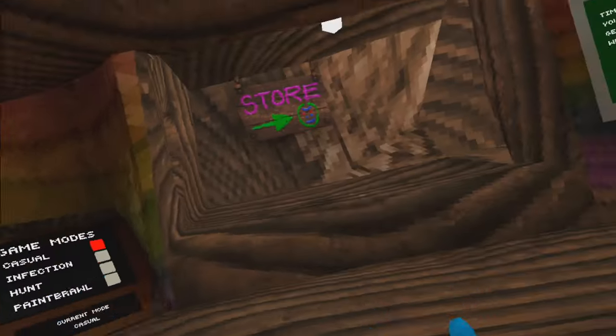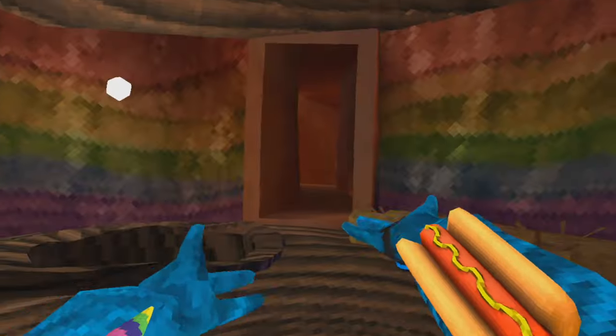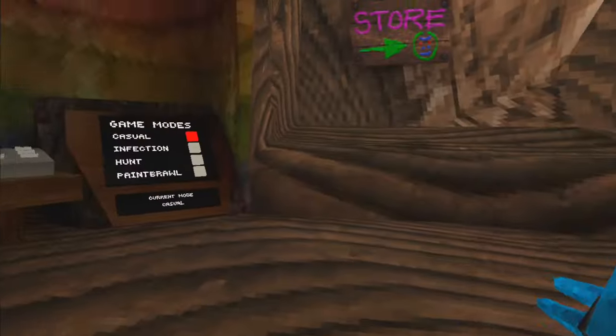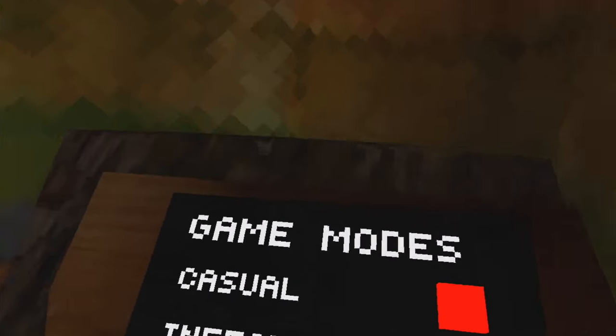Most maps also have a little station where you can change your cosmetics at any moment. That's pretty much the basic stuff and there's a lot more I could show, but I want you to get the game and explore it yourself. There are other maps like canyons, caves, and a lot more things to explore. But let's talk about game modes now, because this is probably the biggest part of the game.